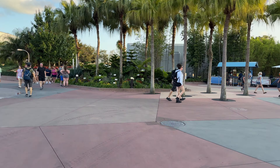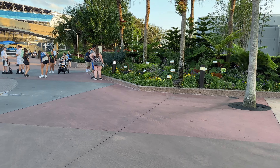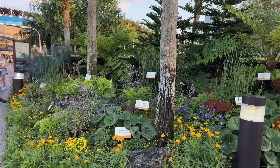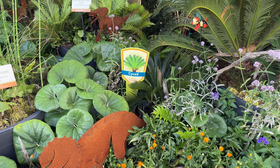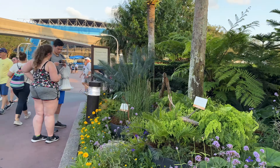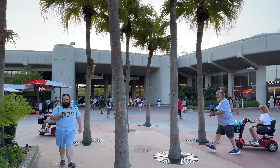Looks like we can grab two for the price of one. This looks like it's a pre-historical plant — and yep, the pre-historical plant. And there is Spike again. It's a sci-cat — not sure exactly. There are a couple of Spike statues hidden in this back area with Club Cool and the Connections Eatery.